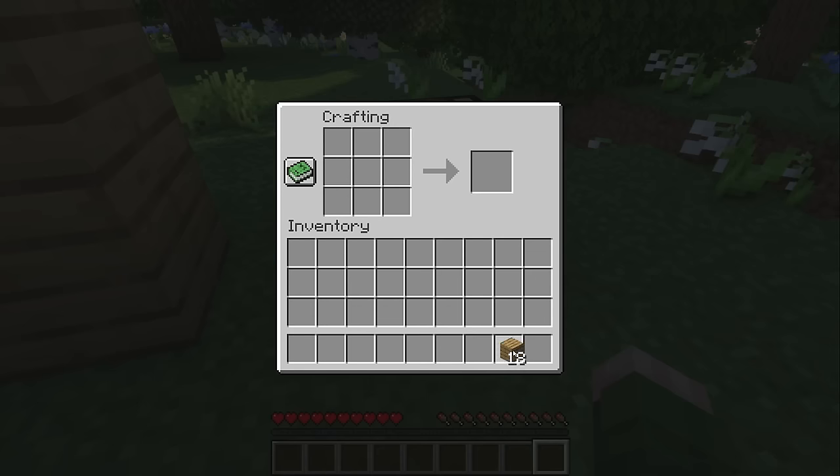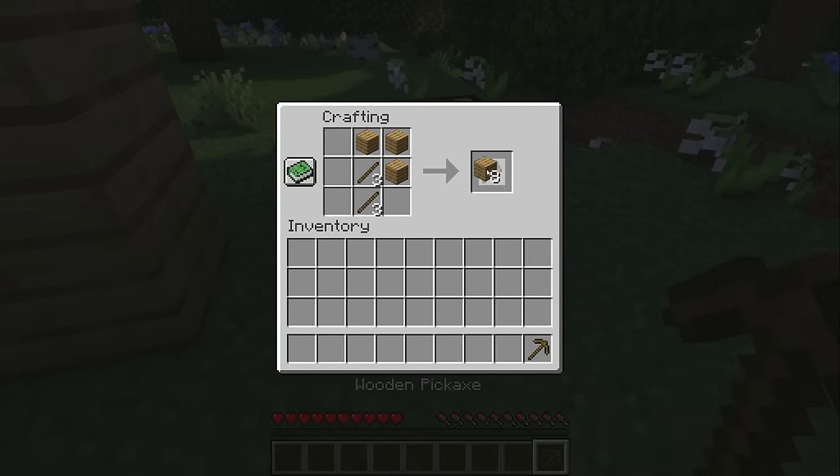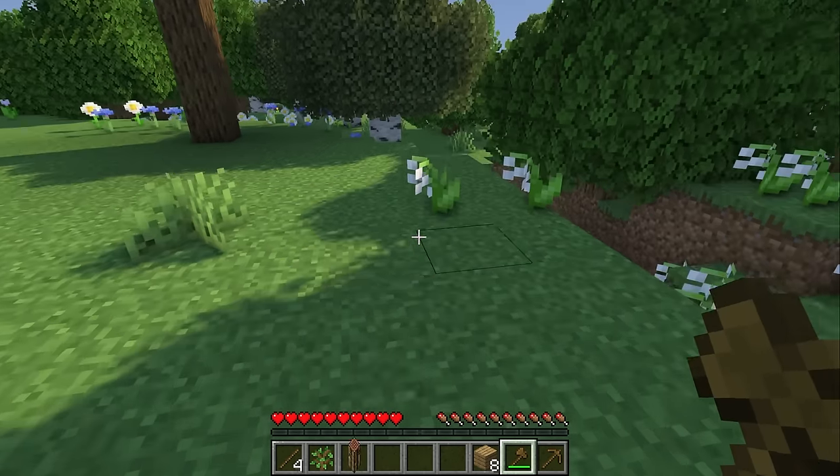Alright, let's place our crafting table down and let's begin things by making some sticks. And with the sticks we just made I'm gonna make a wooden pickaxe and also an axe. Those tools should be good to start with because I want to upgrade to stone as soon as I can.